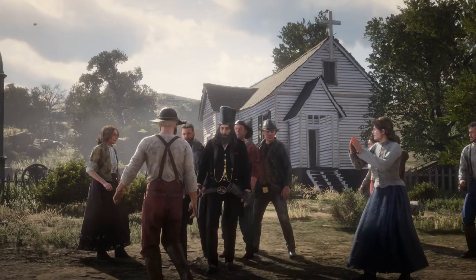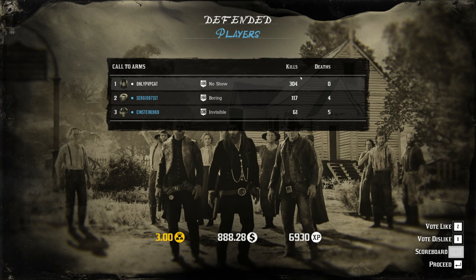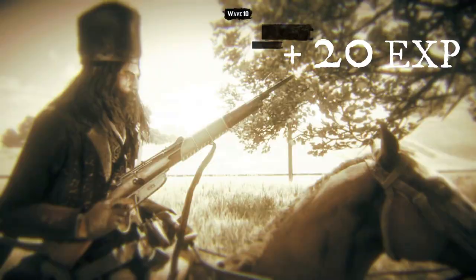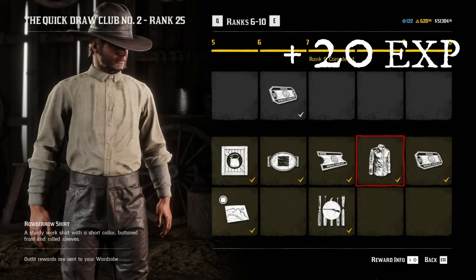There is one trick: experience earned for completing the new Call to Arms mode will not count. I don't know whether it's a bug or Rockstar decided it's too much experience, especially with the triple payout this week, but that experience doesn't count for leveling up the Quick Draw Club. You still get a lot of experience for killing enemies in this mode — especially using free aim, which gives an extra 20 experience per kill. Don't worry though, you will level it up pretty fast.